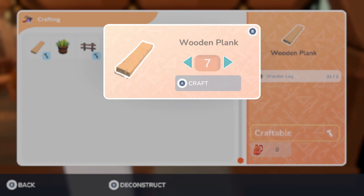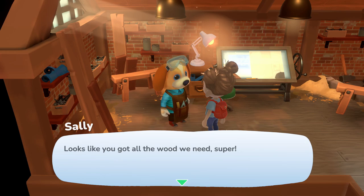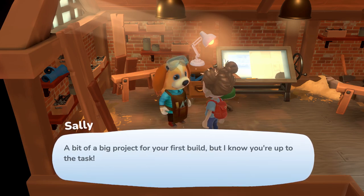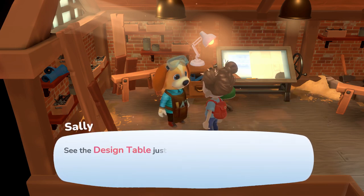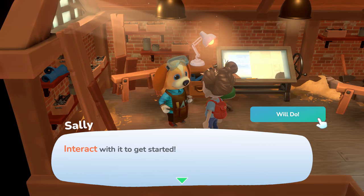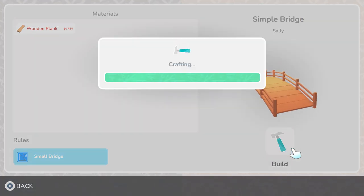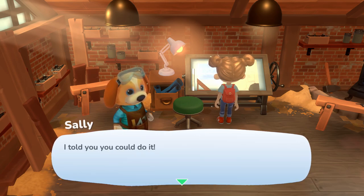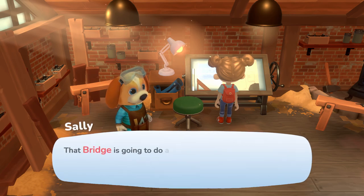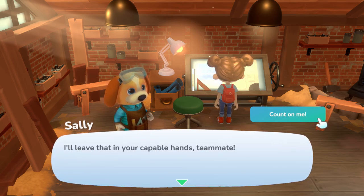We craft the 10 wooden planks at the workshop. Sally has thrown together a quick bridge design and asks if we want to have a go building it — she calls it a bit of a big project but says she knows we're up to the task. Now she lets us use the design table, which she wouldn't let us use earlier! We use the design table to turn the design into a real object. The bridge is built — I told you we could do it, Sally!